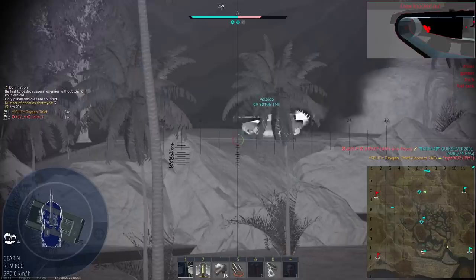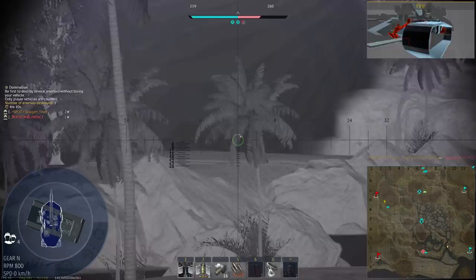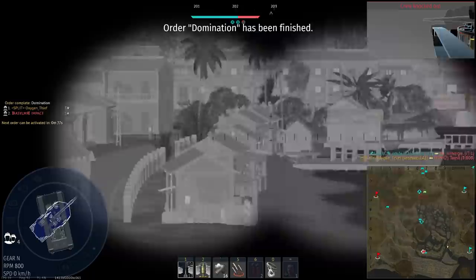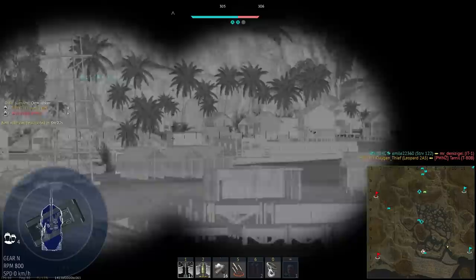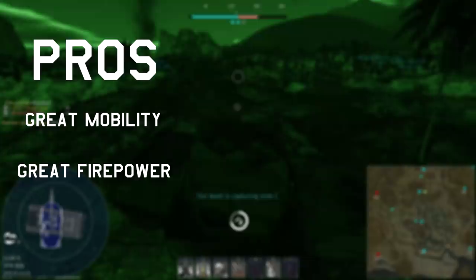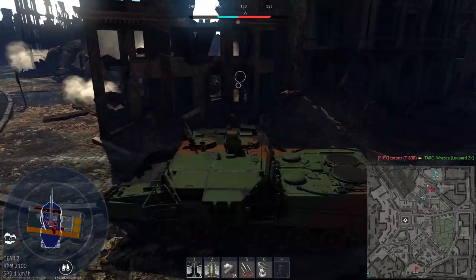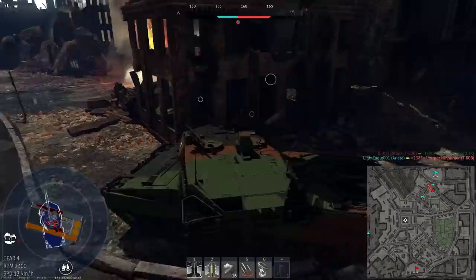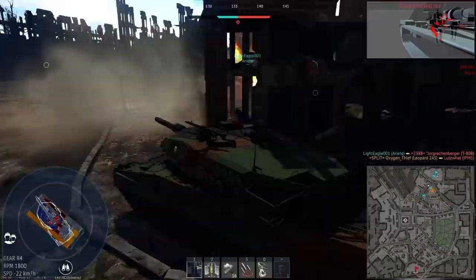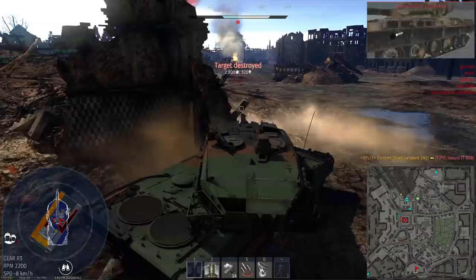The 2A5 has the luxury of being incredibly versatile. Pros: great mobility, great firepower, great survivability, and versatile. Cons: the lower plate is weak, the sides are weak, the breach is weak — but practically every other vehicle has these drawbacks, so there isn't really anything I can fairly put here that isn't a universal drawback all top tier tanks have. This tank is easily worth the grind to get it. It's one of the most forgiving and capable top tier tanks currently, and no matter what style of play you prefer, you'll be able to make the 2A5 work.